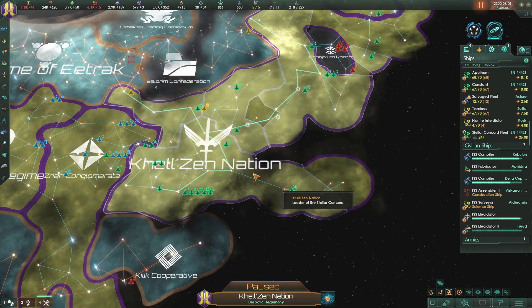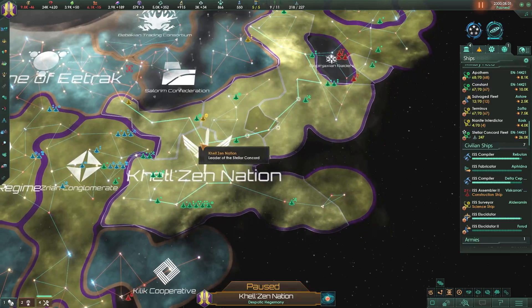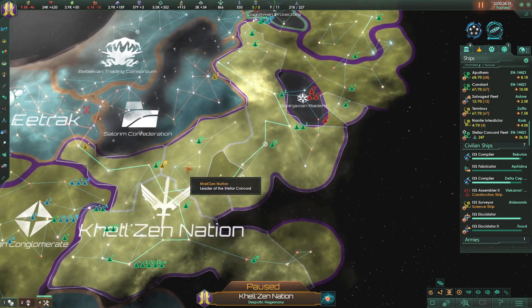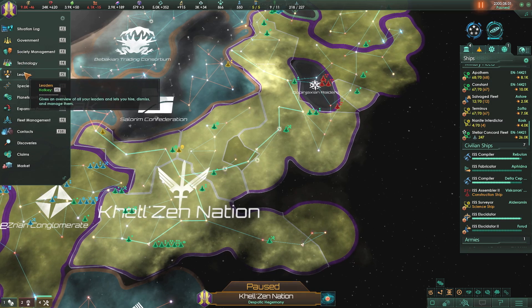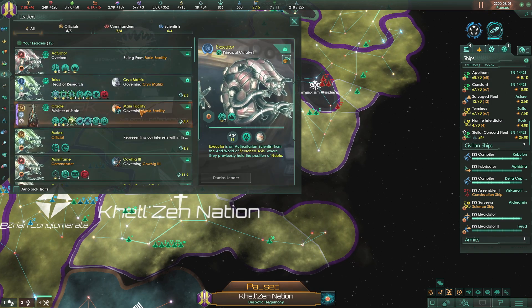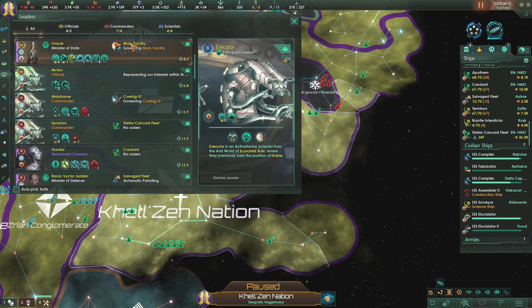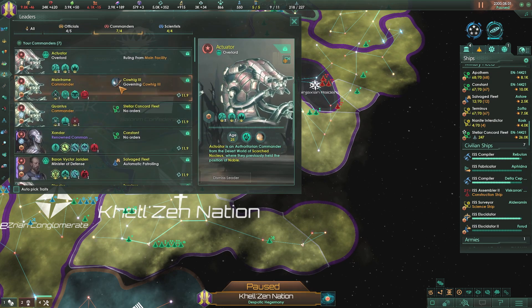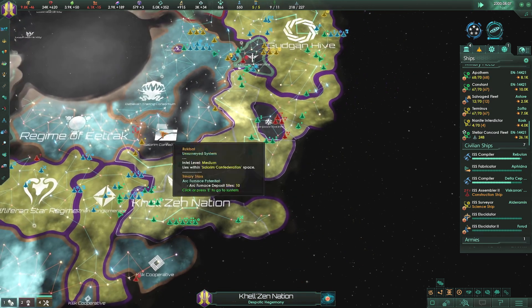We have no choice but to accept. This is not going too bad - we got a brand new leader there. That does take our commander leaders up a bunch. We've got a lot of commanders right now - we're a very warlike race.